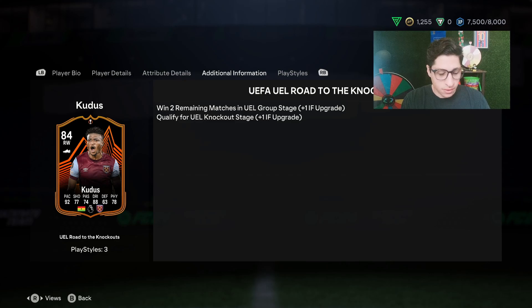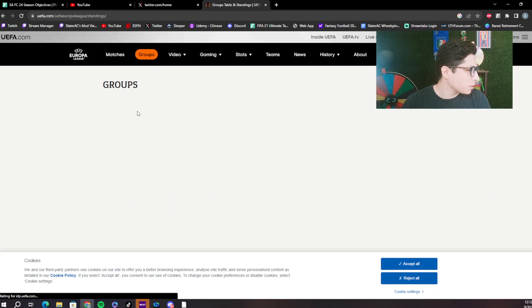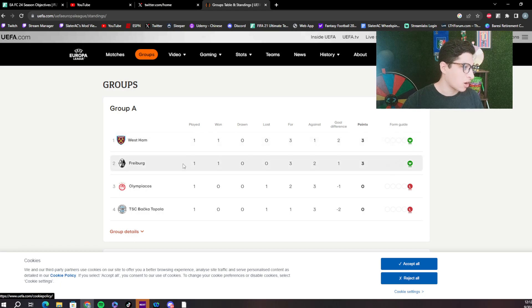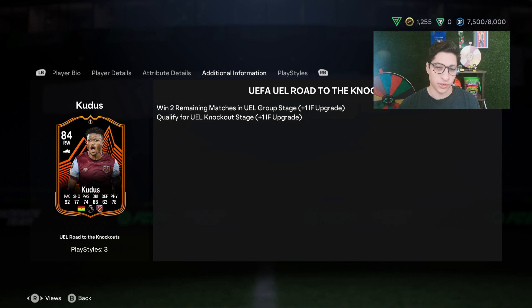Let's check the Europa League groups to see how the Hammers are doing. West Ham have won their first game and have a pretty easy group — they're significantly better in terms of talent than any other team. Freiburg can compete and potentially win the group, but West Ham just need to get out. Olympiacos can put up some fight. Overall, it's a pretty fair bet you'd feel confident completing this SBC knowing he's going to get a plus two.